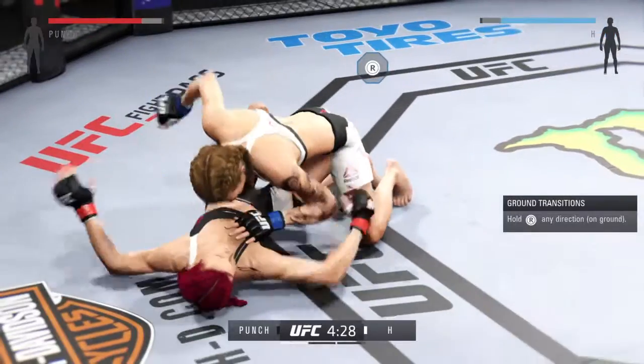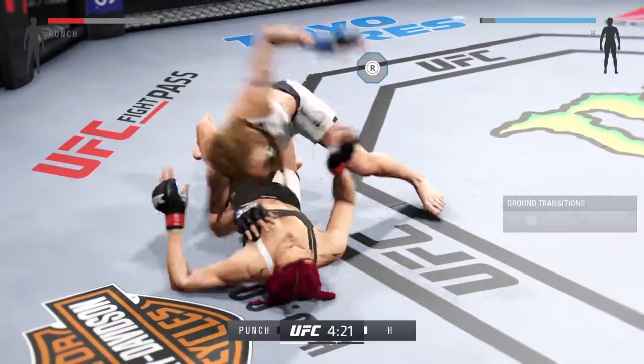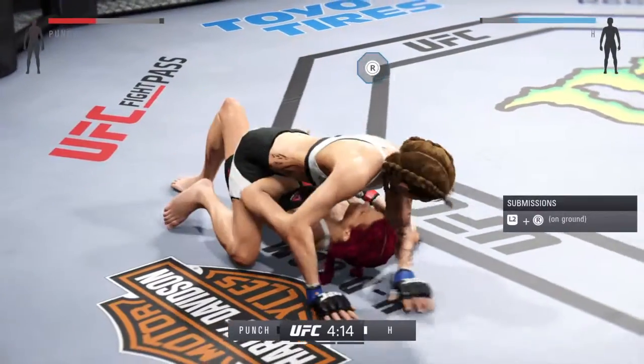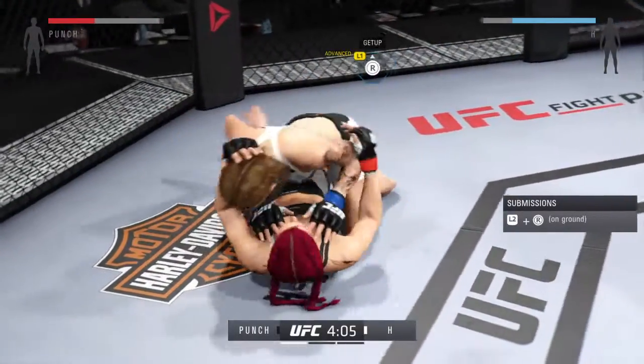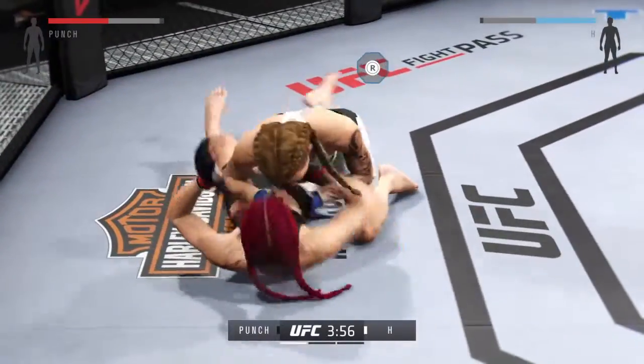Solid right by Assassin. Right hand connects. Assassin's active from the half guard — full mount. Oh, this is bad. Hip escape, nice hip escape. She gets her back into the full guard. Good work on the ground. She's showcasing some great movement on the ground.